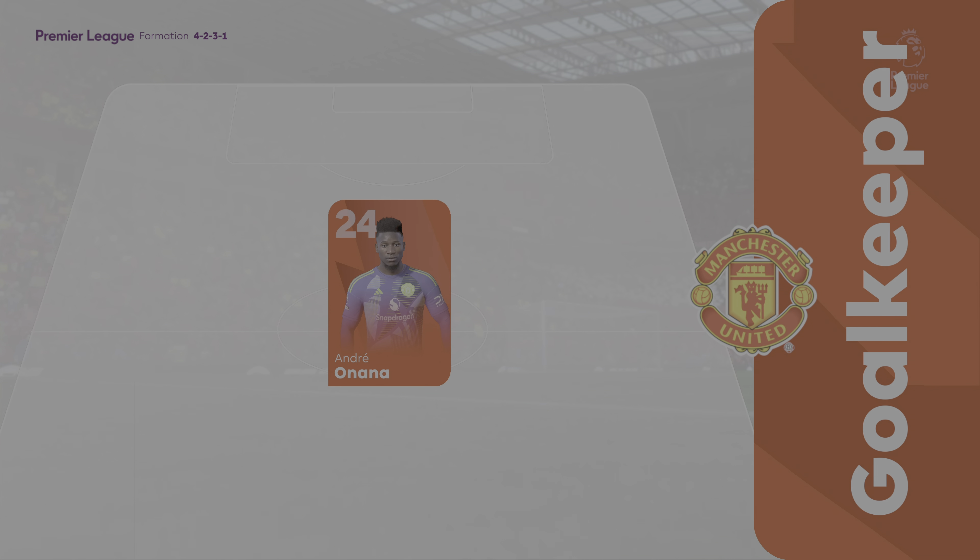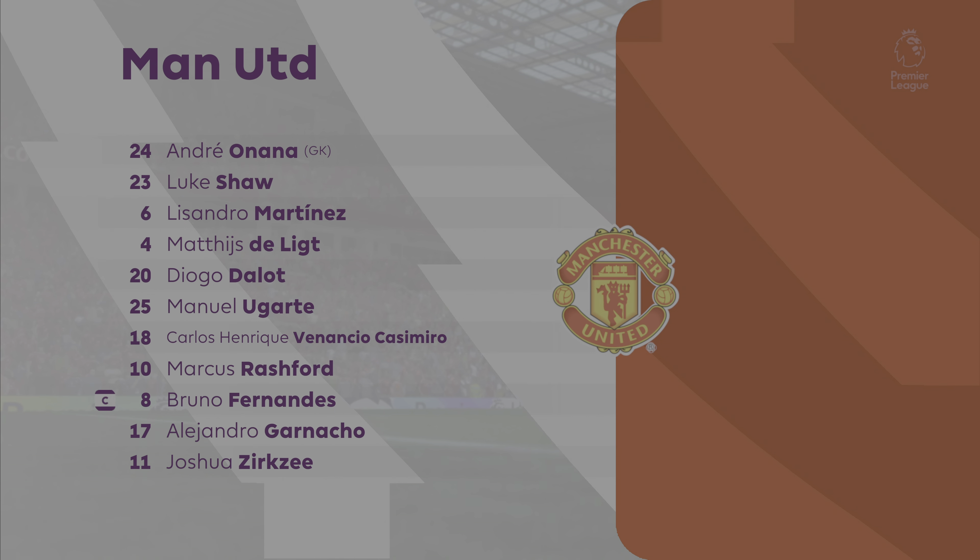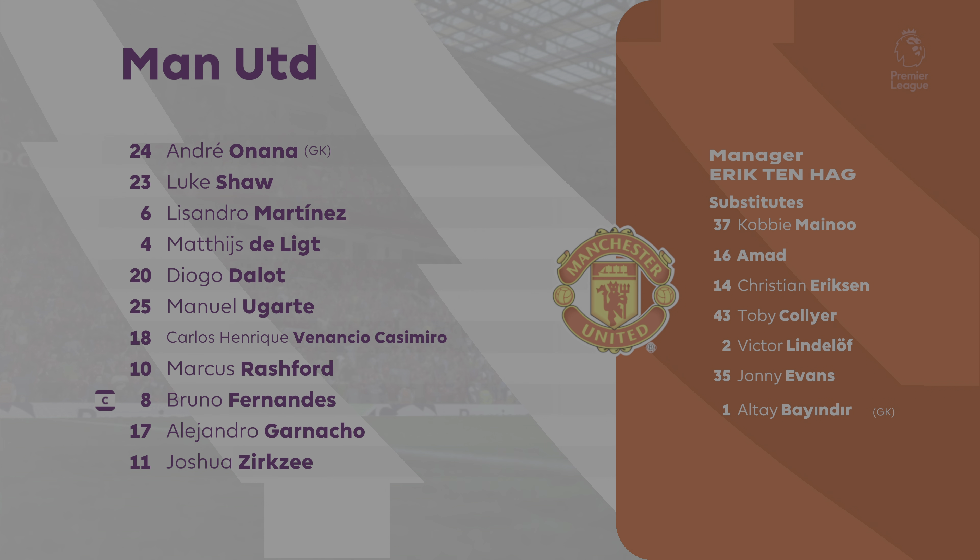Manchester United have chosen this particular shape. Andre Onana is the goalkeeper. Matthijs De Ligt plays alongside Lissandro Martinez in central defence. And rather than use a strike partnership, they've gone with just the one player in attack.